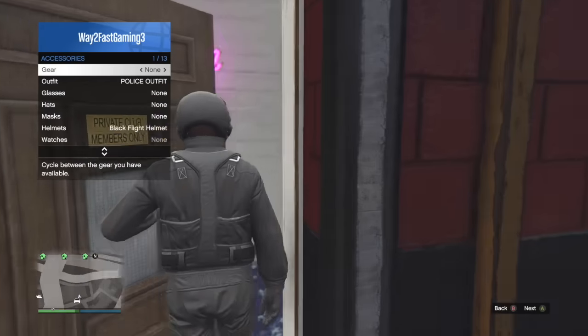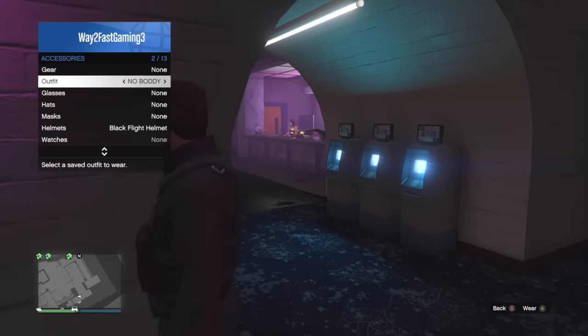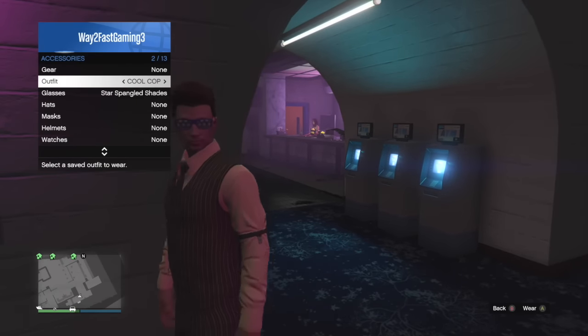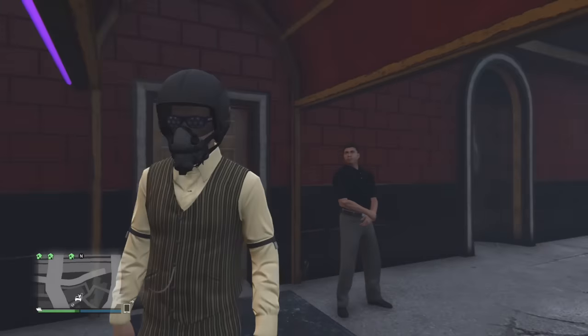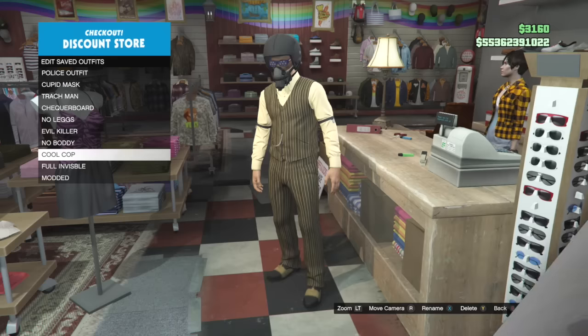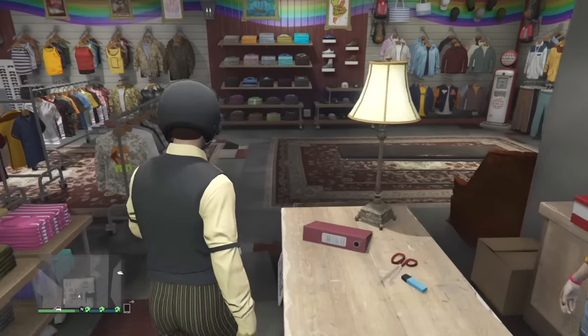Once you get to the strip club, just walk in and choose the outfit that you saved. That's it — walk out and you will see you've got the helmet on. Obviously save that outfit.